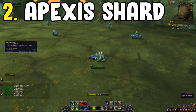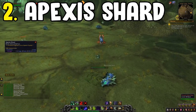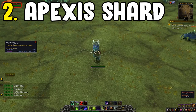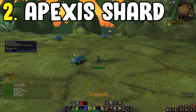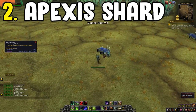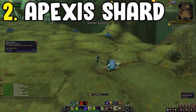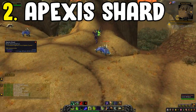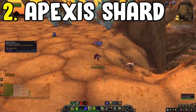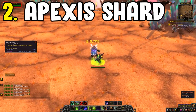The main goal is Apexis Shards, which can be used at nests dotted around the area to summon a rare elite. This drops a blue item that can be infused with more Apexis Shards to create a BOE you can sell on the Auction House. For depleted items, I sell the non-weapon ones as depleted, but I always turn the weapon ones into their BOE form as they sell faster. Overall it's a pretty good farm, especially with a skinner.